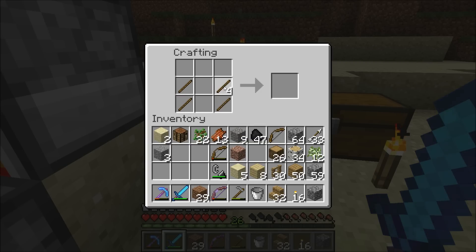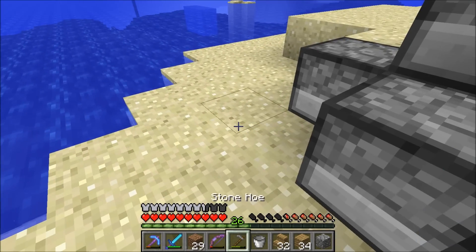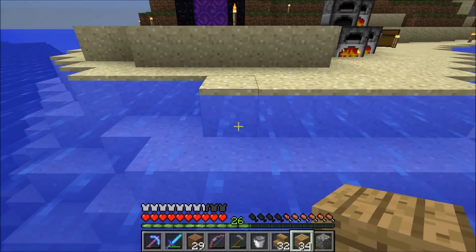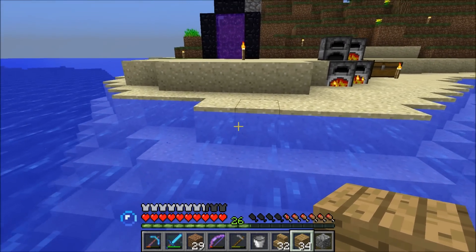Let's finish these out with fences. I did it wrong — I was going to make a gate. There we go. So I have 42 fences that I can use. I want this one coming off the main part of the island to be like a big dock.